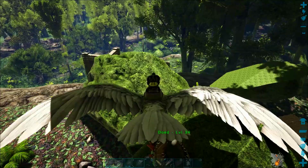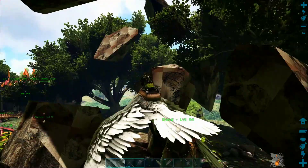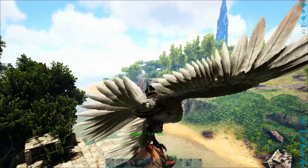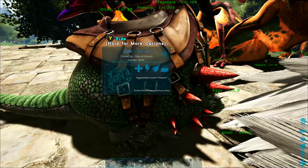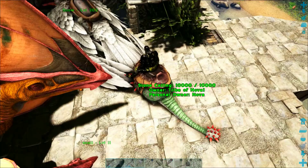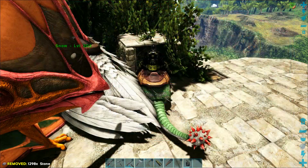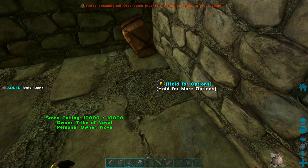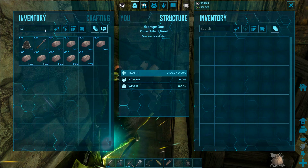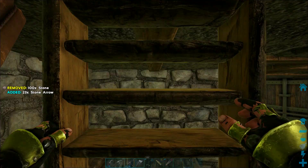Welcome back to another episode of the Arc Switch Survival Guide. In the last episode, I taught you this crazy trick where you can actually gather stone and wood right from the air using an Argent Avis and Dodicarus or Beaver team. Today we are going to teach you how to make this process way more efficient by building a delivery chute right from the roof of our base. This will give us a huge landing pad, and we've been able to gather and deposit almost a thousand stone in about a minute. We'll teach you how to build this whole delivery chute system in this episode.